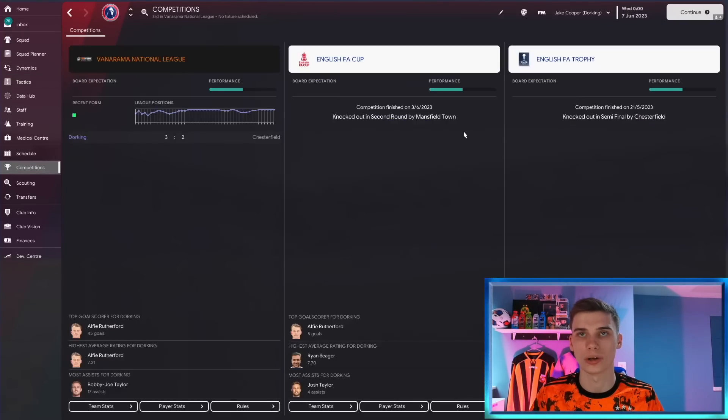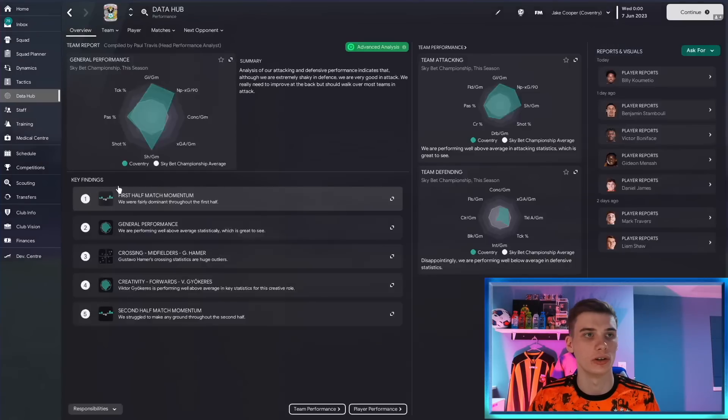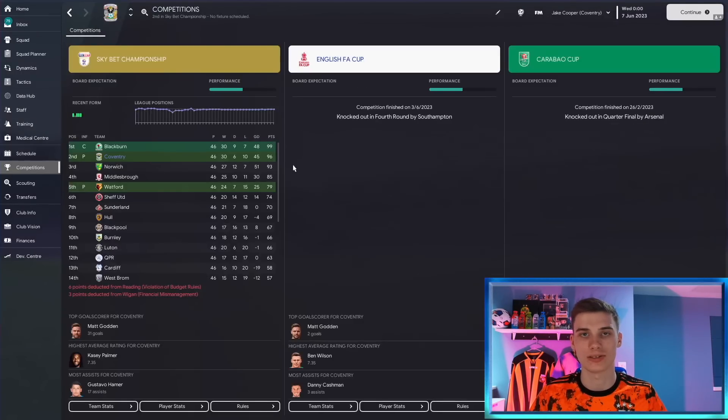To summarize: this tactic has performed very well for scoring goals. Man City excelled, Southampton expected for a relegation battle finished top 10, Dorking expected to be in a relegation scrap got promoted through the playoffs, and Coventry got automatic promotion despite being expected to finish mid-table. I didn't select any of these sides based on their players — I just picked random teams and it worked for all of them. All of them scored tons of goals. If you enjoyed the video, smash the like button and I'll see you next time. Thank you and goodbye.